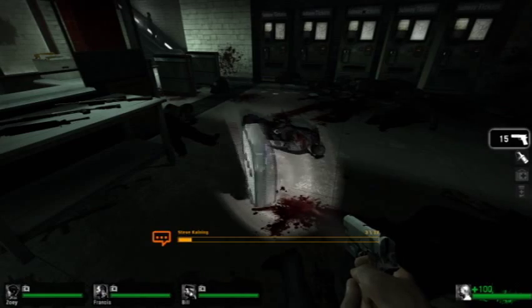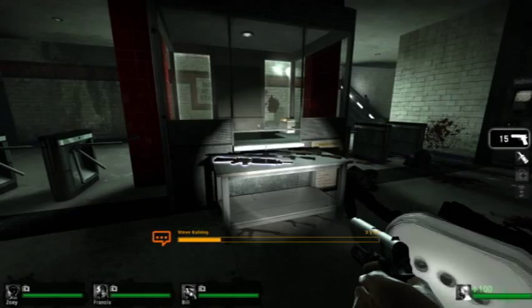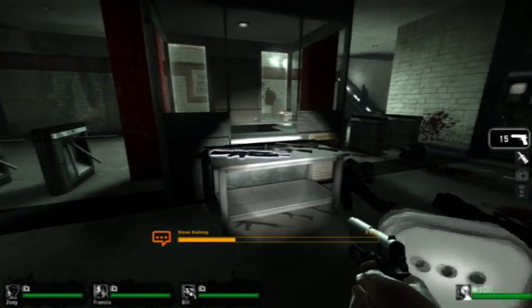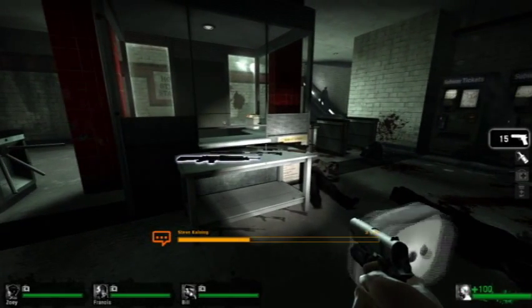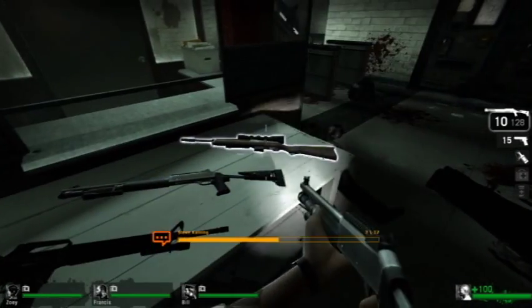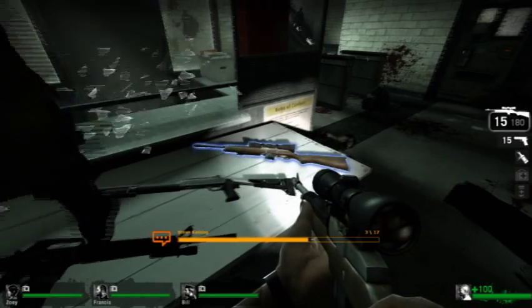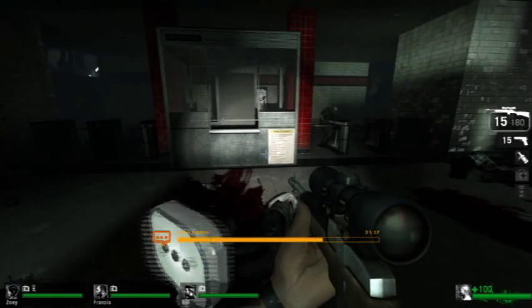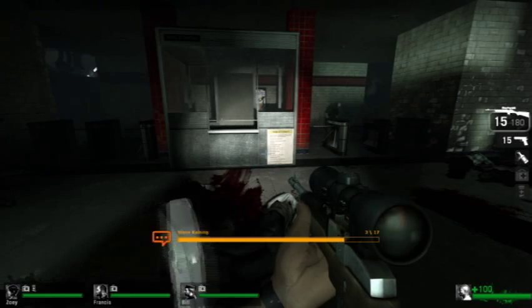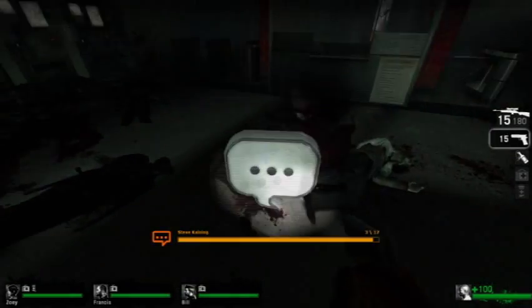Another way we try and give players a new experience every time they play Left 4 Dead is that in addition to randomly placing bonus items like pain pills and pipe bombs, we vary the location of the more powerful weapons—the auto shotgun, the assault rifle, and the hunting rifle. These weapons will always appear somewhere on the main path, but there are four different areas in the subway station where they can spawn. This means that players can't take these positions for granted on repeated playthroughs, and must keep their eyes open for the weapon upgrades.